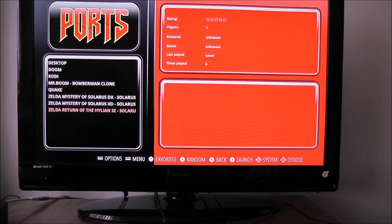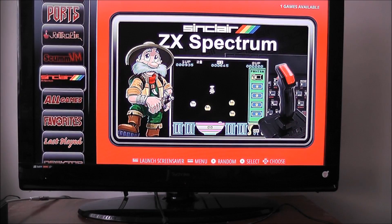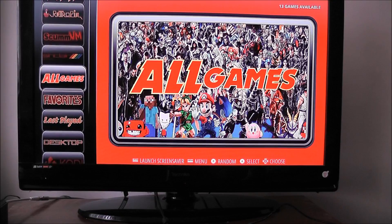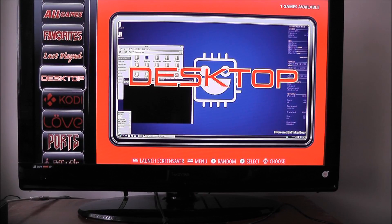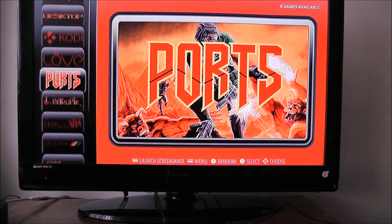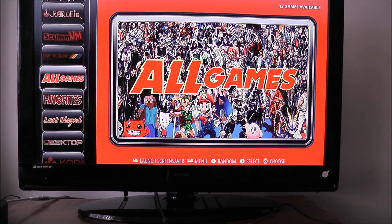In Ports, we've obviously got Desktop, Doom, Kodi, Mr. Boom which is a Bomberman clone, Quake, and Zelda. ScummVM is now on there — the menu has completely changed. I think ScummVM was on there before, but the menu looks really quite crisp and unique. Hopefully when they update it they'll include background music as usual, but now let's load some games on and see how we go.